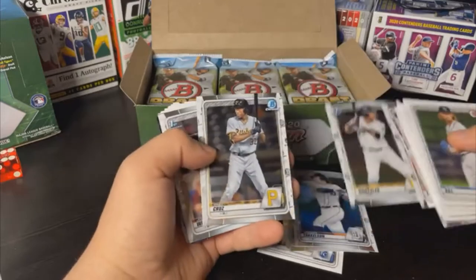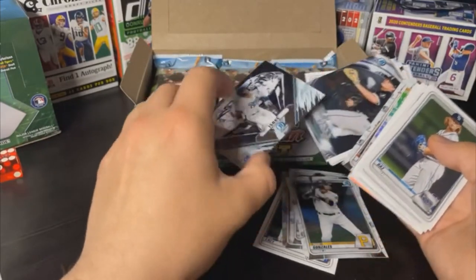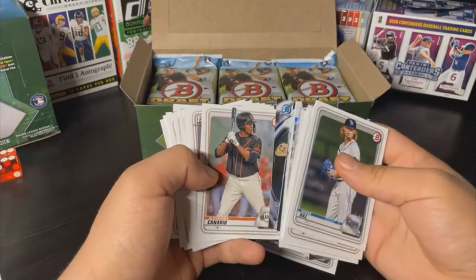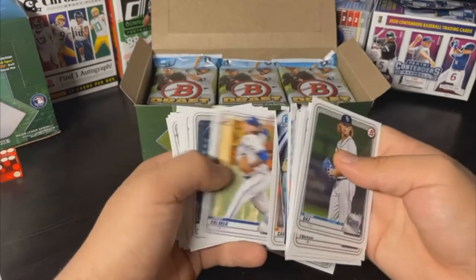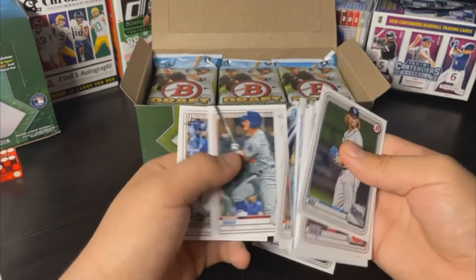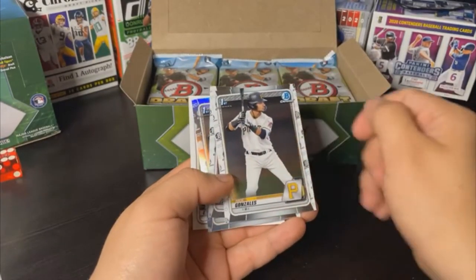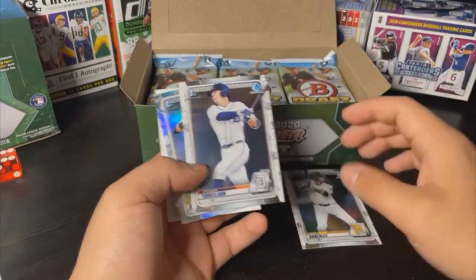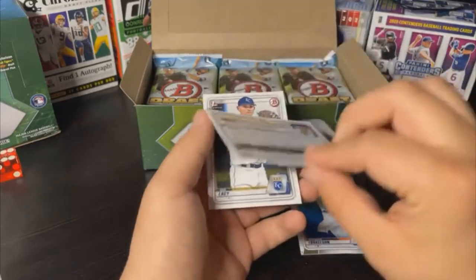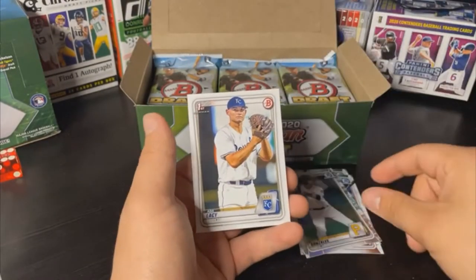These diamond cards always mess me up — they might be black borders or one-of-ones. Shane Baz, Carson Tucker, Christian Chamberlain, Jordan Westberg, Daniel Espino, Cole Henry, Xavier Edwards, Asa Lacy — nice one there. Aaron Shortridge, Clayton Beeter, Ronaldo Hernandez, Hunter Barnhart, Joey Cantillo, Nick Gonzalez First Bowman — that's a good one — and a nice First Bowman Spencer Torkelson, back to back. Nick Gonzalez is the refractor. Chrome Torkelson looks to have a little scratch above his shoulder, so we'll sleeve those two up.